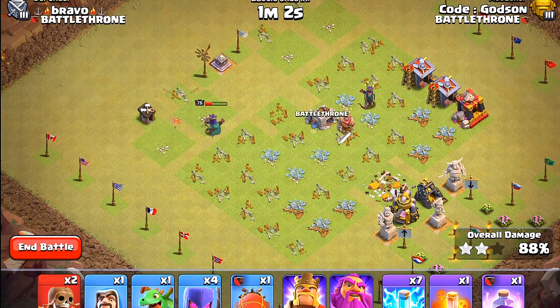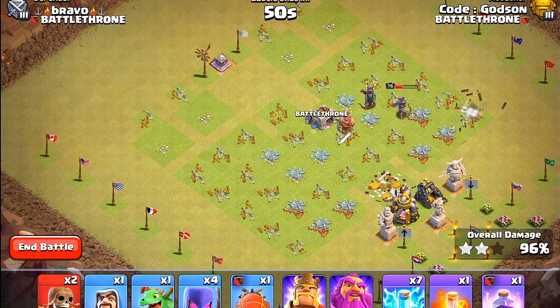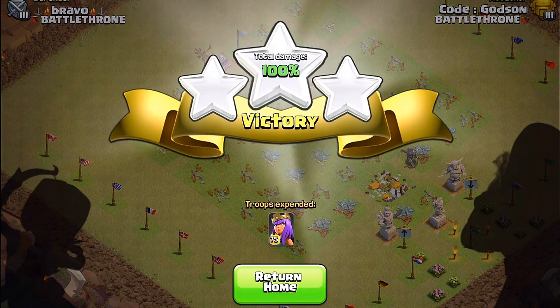The queen will actually three-star this! We have a minute left and there are only about five buildings remaining - this is going to be a three-star. Very nice! The queen actually pulls it off. She's probably the best hero for attacking and getting this done - three-star in the bag! The queen did it. Awesome. Now we're going to go back and try another hero.